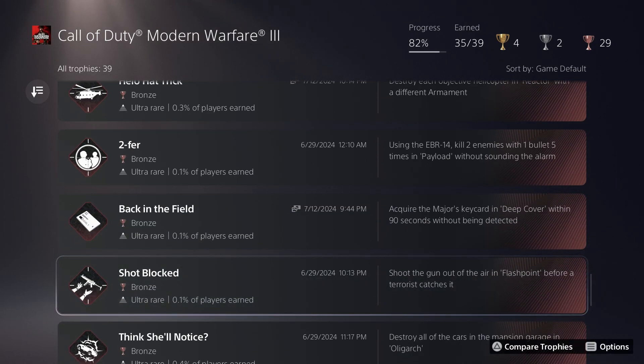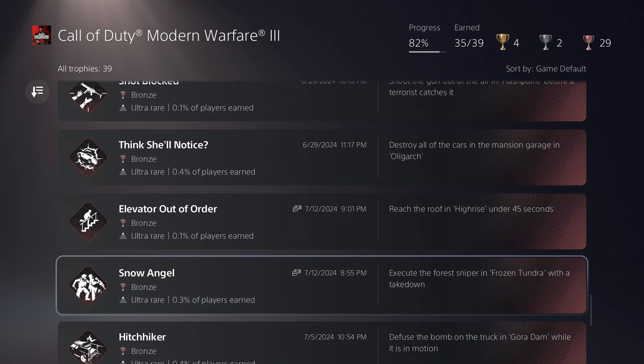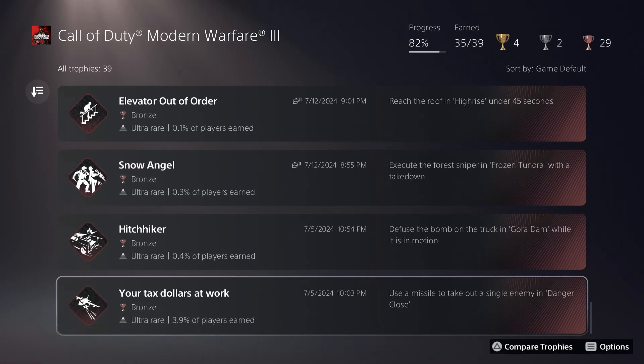Definitely watch a guide first and see exactly what path to take for that timed trophy. For the roof in High Rise in under 45 seconds, it's pretty easy once you know the path and have the ascension gun — you can't do it without it. The stealth knife kill trophy was the first one I got in the stream — super easy, just ran up right behind the sniper and stuck the knife in.